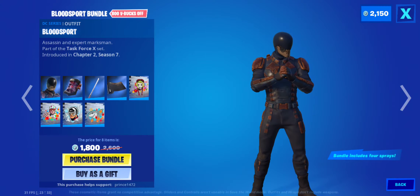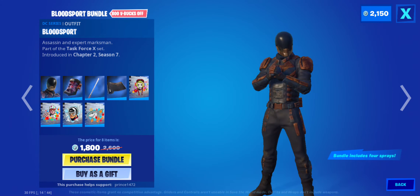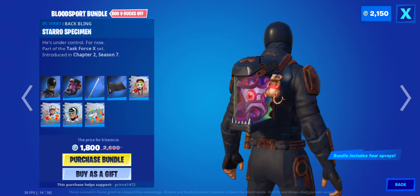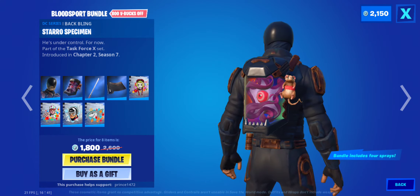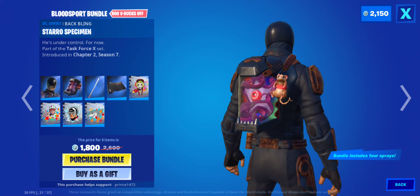Bloodsport is an assassin and expert marksman. He's the one that put Superman in the ICU. His back bling does consist of a mouse that's actually moving, which is really cool. The eyeball moves too. His back bling is pretty cool — looks like some kind of octopus with an eyeball.